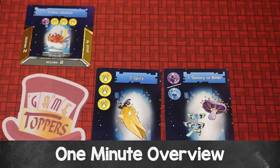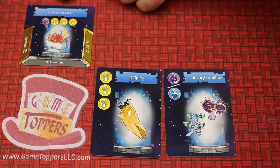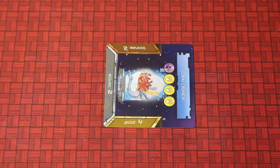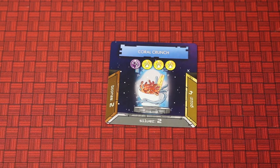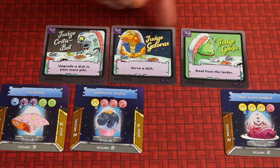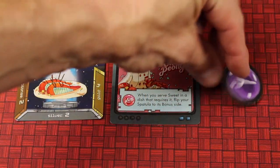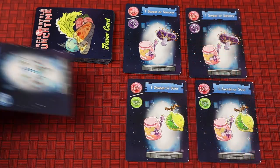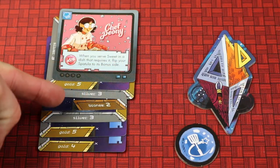Space Battle Lunchtime is a set collection card game for two to five players where you're collecting different flavors — like spicy, savory, or bitter — and turning those in to serve dishes, trying to match up the different flavors and quantities. The more accurate you are, the more points you'll get by serving better dishes like gold, or taking shortcuts with silver or bronze for fewer points. You'll also enact special abilities from judges, and it's a race to be the first to get 21 or more points.